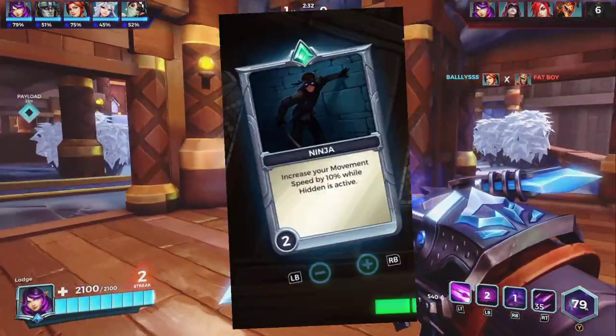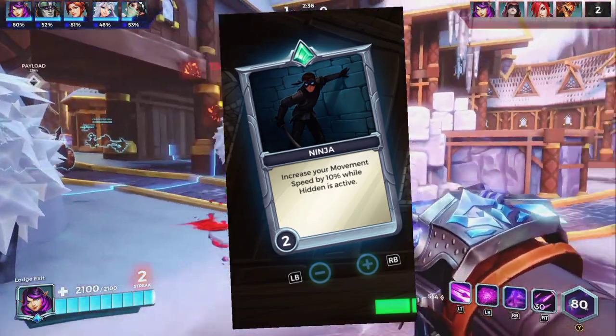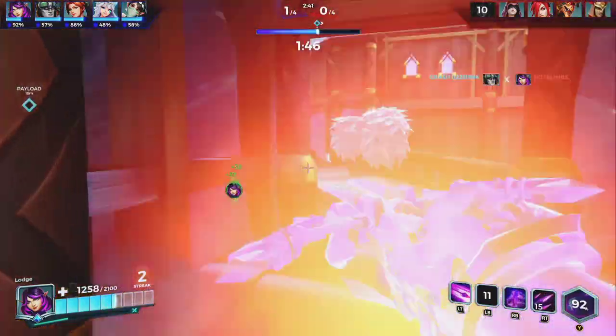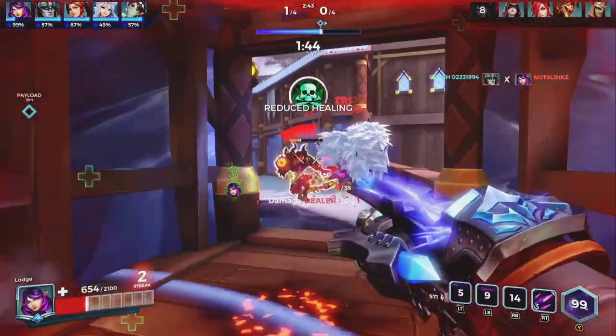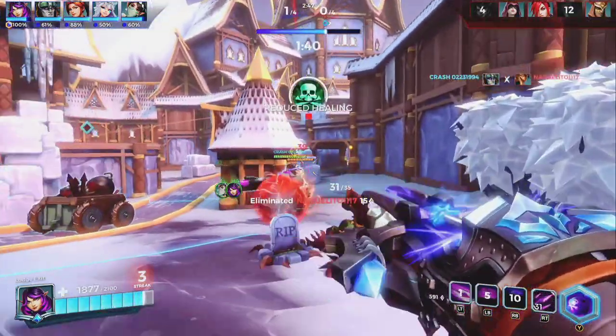We will start off with Ninja, which increases your movement speed by 10% while Hidden is inactive. I use Ninja because being able to move that little bit quicker when trying to flank enemies can help with the timing. Also, I use Hidden as an escape method sometimes, so this can help when trying to escape enemies who are not as fast as you.